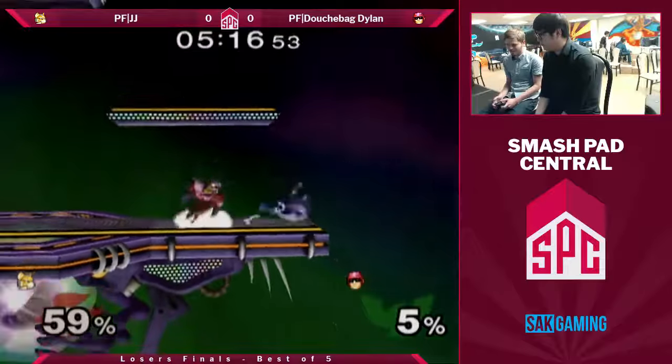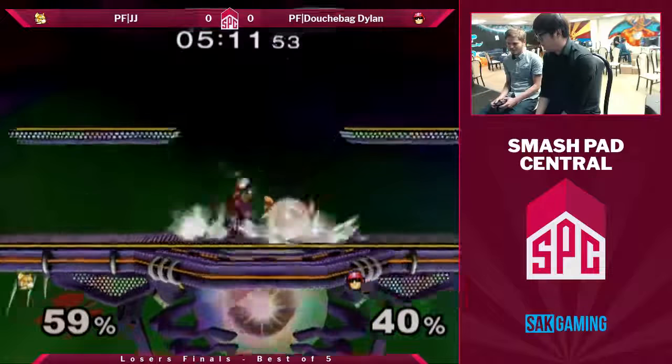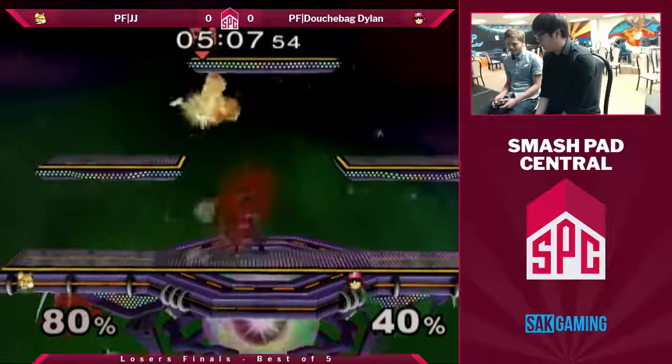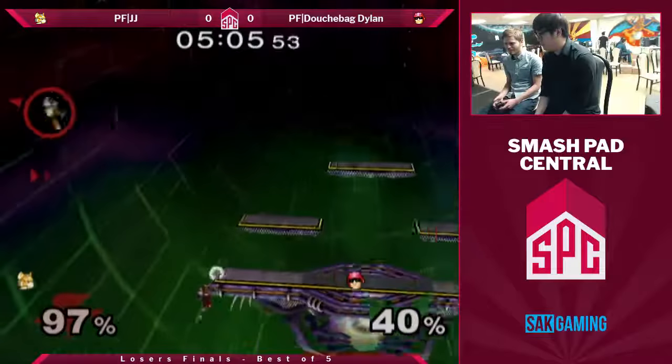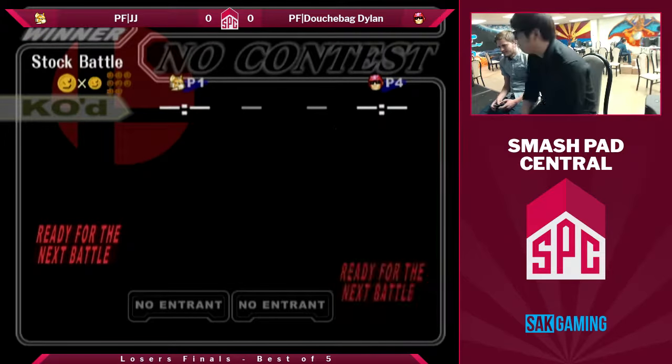Pop-up knee — shield grabs the hard knee, even had a little bit of fade back but not enough. He's on the ground, it's an easy tech chase. There's the forward-B I told you about, and that should be it. Fox shouldn't be able to make that, and so game one goes to Dylan.